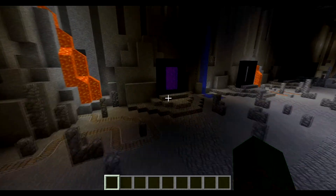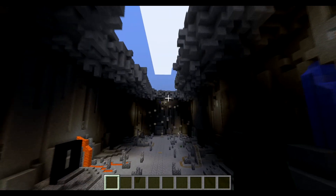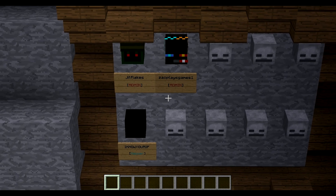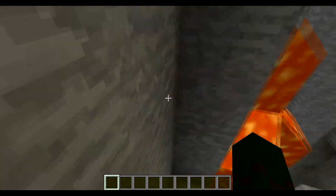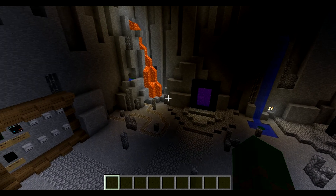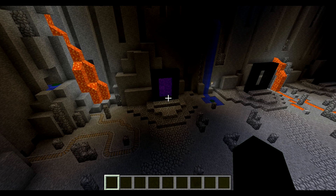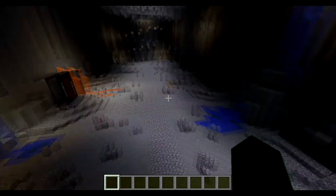Currently we only have one server other than the hub. This is our hub — we have a cavern/ravine type spawn. We got the staff board over there; me and Zach are the admins and Musmil is the helper. We are planning to add more staff but there are no applications available yet. We have one portal — it's not fully done — but that's a unique game mode called Apocalyptic Survivors, which I'll show you in a second.